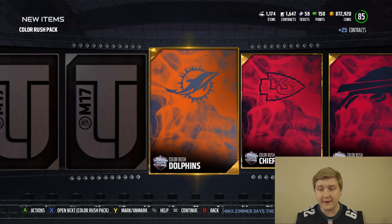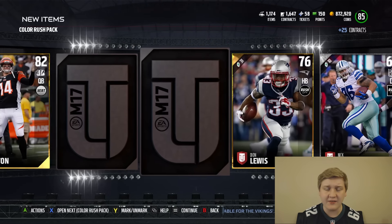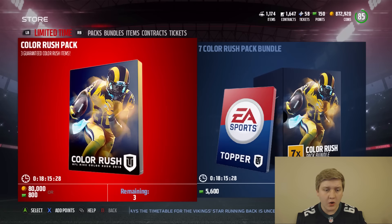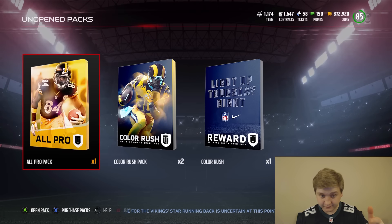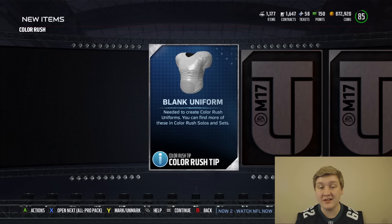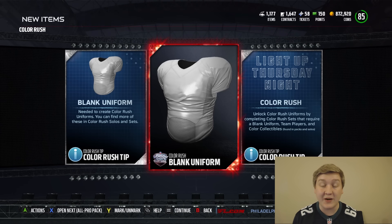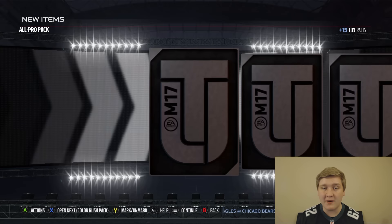We got three Color Rush in a row — Bills, Chiefs, Dolphins. Nothing spectacular, though. I don't think I'm going to get any of those three. I have to look at the chemistries again. How many packs do we have left? We've got our All Pro pack left and also a Color Rush pack. I think this was the month reward — let's open it up. Two tips and a blank uniform. Can't complain — the blank uniform will help for the set.